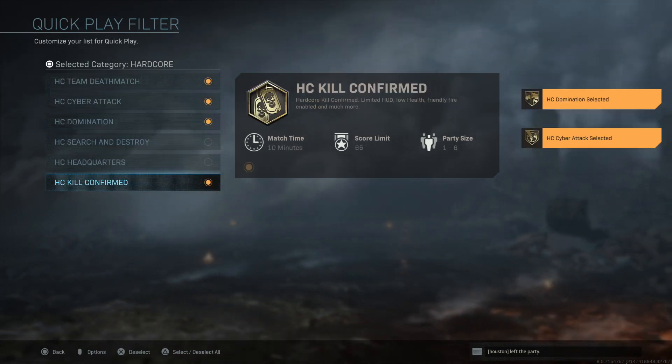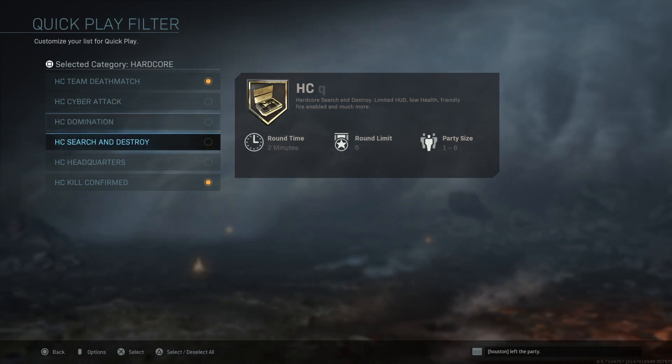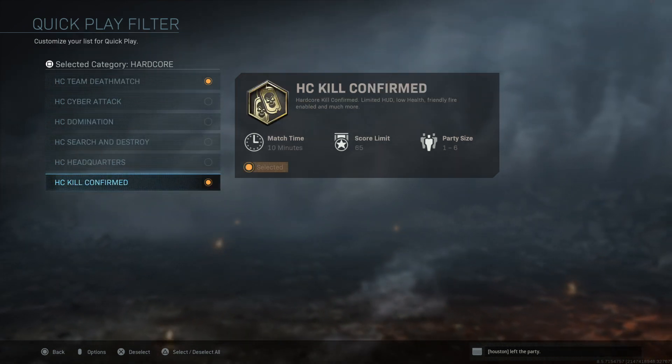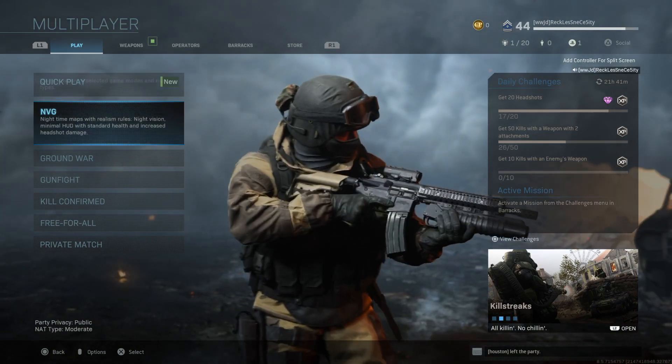If you like kill confirmed, domination, cyber attack, it puts all these on shuffle mode, or in my case maybe just these two. But I miss this so much — I'm just gonna go hardcore team deathmatch. You back out with circle, and now your quick play is set for hardcore.